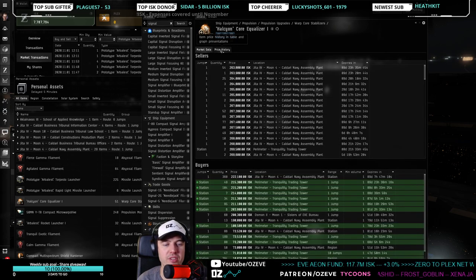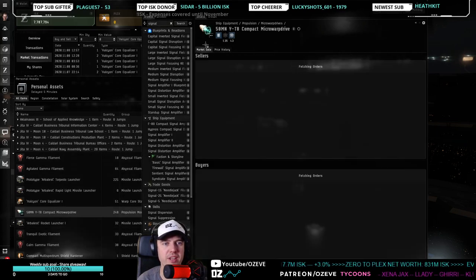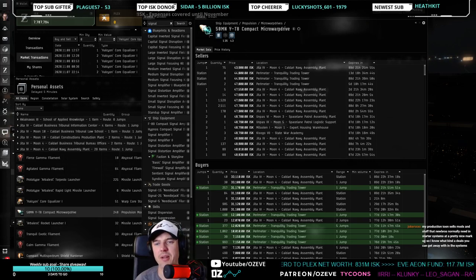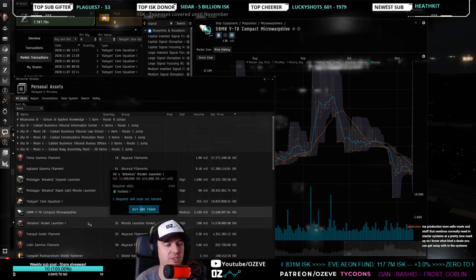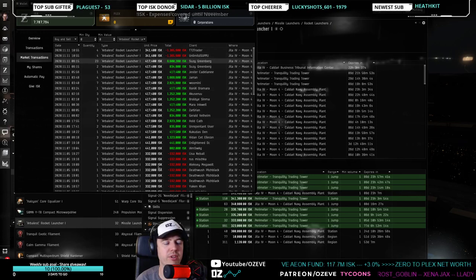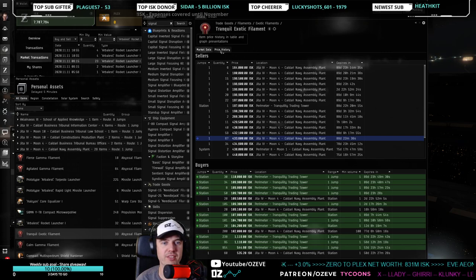Some items might be turning around. Tier one items right now — it's not great price. It's a good time to enter the market, just not a good time to be sitting on inventory. I've been buying these at 340, now they're at 400. For the alpha challenge, these are all terrible margins except for the tranquil exotics, which kind of work.